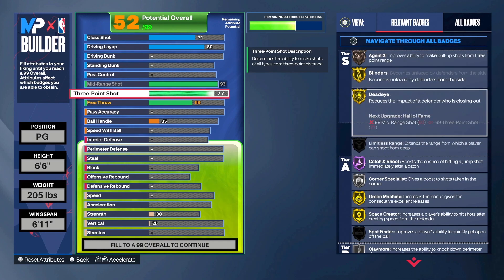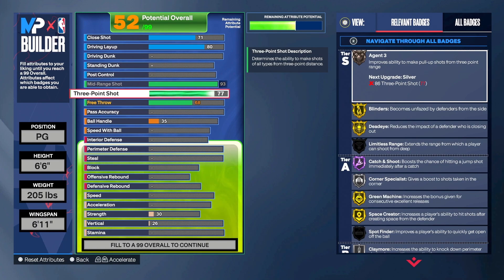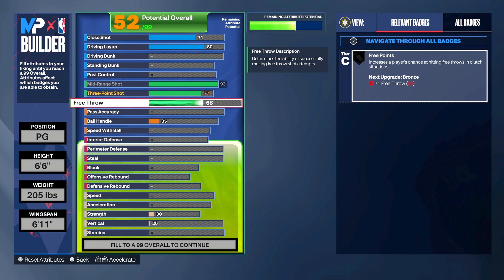The mid-range kind of carries all our shooting badges, but you're still getting the shooting badges you need at either gold or Hall of Fame. For free throws, just in case you're at the rack in pro-am or whatever, we decided to go with a 92 free throw. If you miss a free throw with that, you owe me push-ups. You get the gold free points badge.